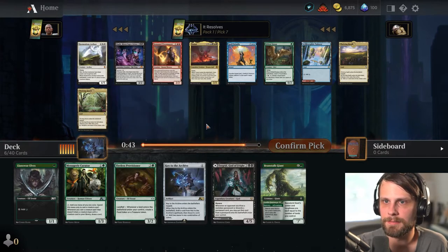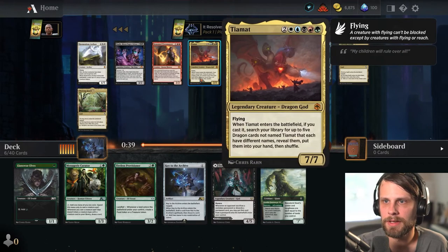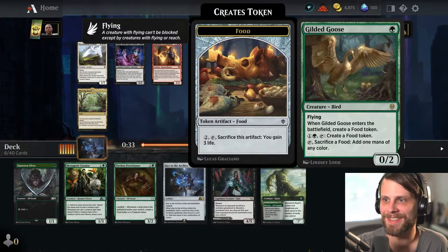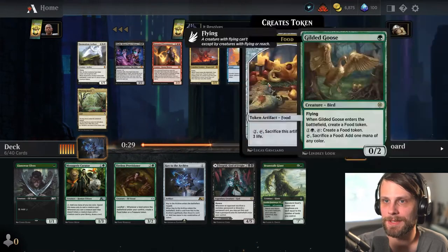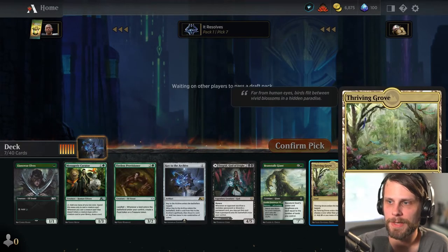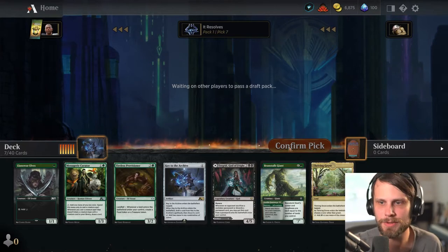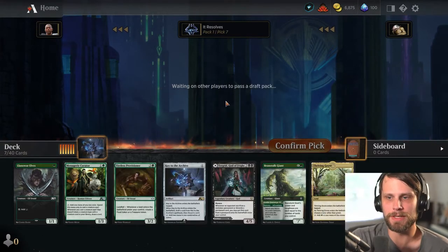Nashi seems not that great. Tiamat is really sick, but we don't have a lot of dragons so I don't think that's where we're going. I do actually really like Spell Swindle, but weirdly I think it might just be the land. If we're basing ourselves in green, having a Thriving Grove seems relatively important — then we can just throw this out and choose another color, whatever it needs to be, and fix ourselves.